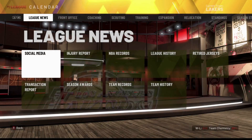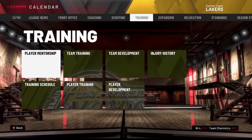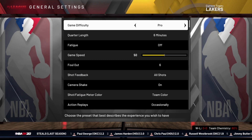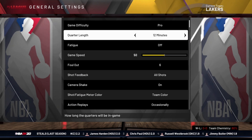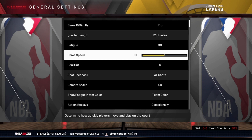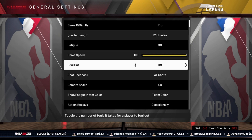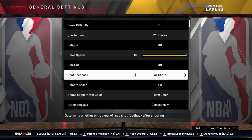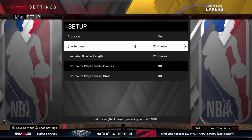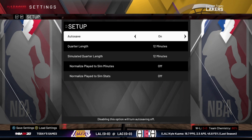Go into your settings and change a few things. Press B, go into options, then go into settings. First, make sure the quarter length is on 12 minutes and make sure fatigue is off — it has to be on 12 minutes to get the most VC. The key thing here is you want to set game speed all the way up to 100. This is going to make the game go by faster. Also go to MyLeague settings and make sure the quarter length and simulated quarter length are both over 12 minutes.